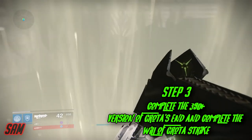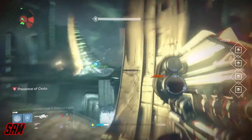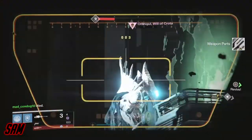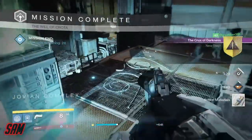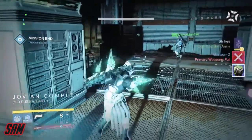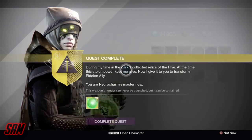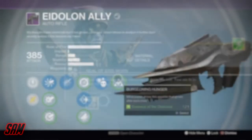You need to complete Crota's End from start to finish - that means traverse the Abyss, jump all the way down there, and wait until you complete Crota's End, and it has to be the 390 version. Then you need to go into the strike and kill Omnigul. Once you kill Omnigul, it's going to say new step: return to Eris Mourne in the tower. Speak to Eris Mourne back in the tower - she has the Essence of the Oversoul and you're going to need that to upgrade your Eidolon Ally to the Necrochasm.